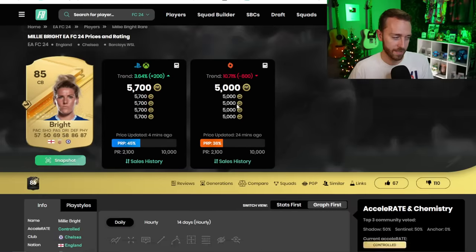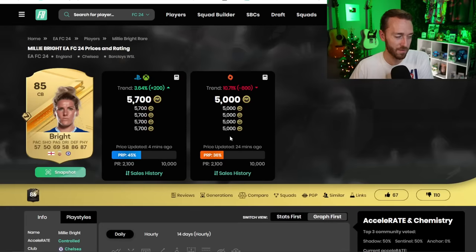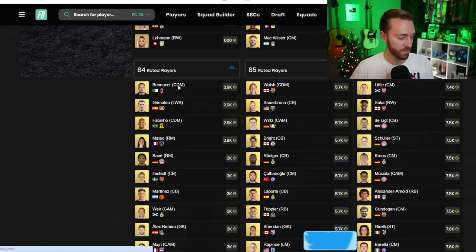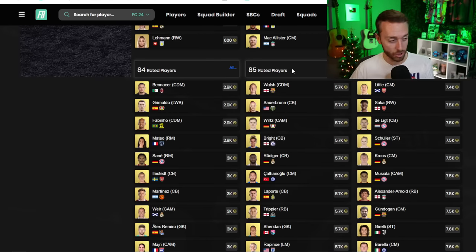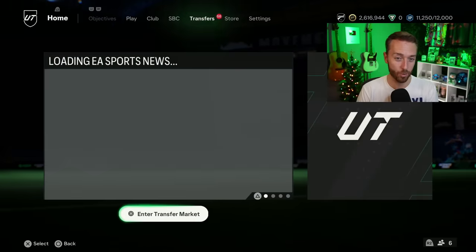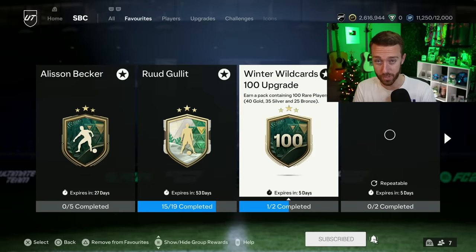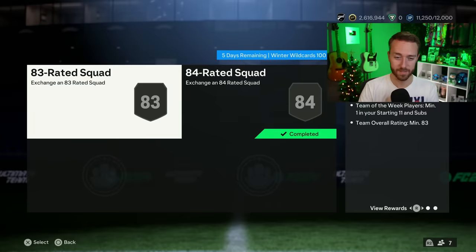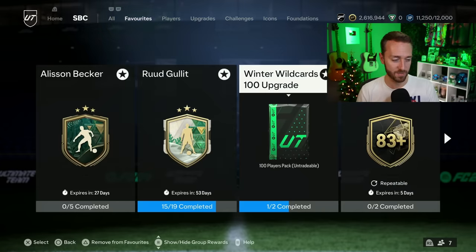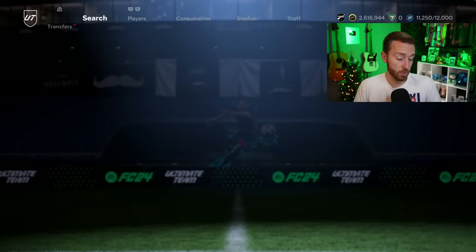85s were really low last week at 4k, now back up to 5,000 coins — usually they're 6-7k, so 5k is decent if they drop back today. 84s in the low 2k range are starting to go up as well, same with 83s. I think it's because the Year in Review player pick and that 100 players pack has a lot of people doing it, which is why you're seeing 83s, 84s, and 85s go up since those fit perfectly into what you need for that SBC.